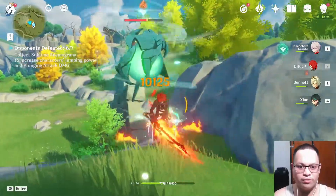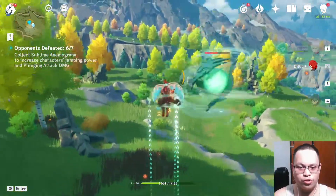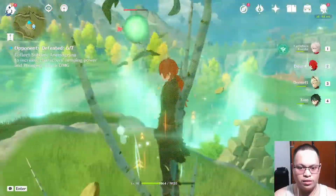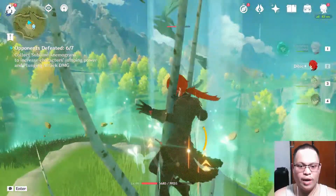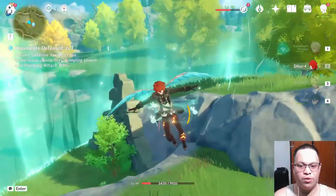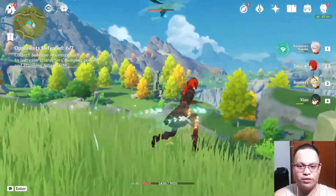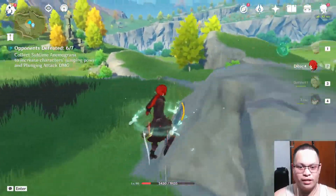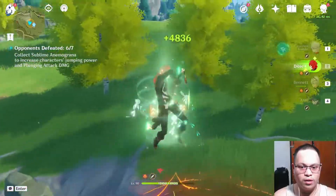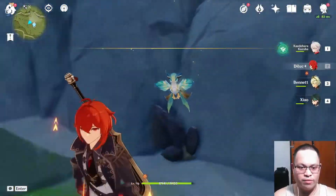The only time this one goes down is if you take it down using a character that has bows. This is one of the hardest ones. Luckily I'm climbing a tree so I'm not affected by the wind current. I just need to wait for it to come down. It goes down after that attack, so we're just waiting for this one to land. It's taking too much time. Okay, it's killed — we're done with the second camp.